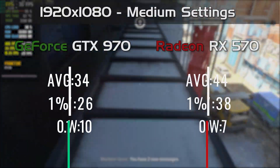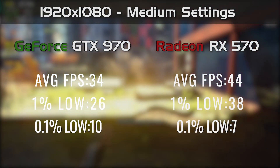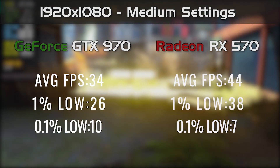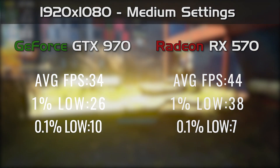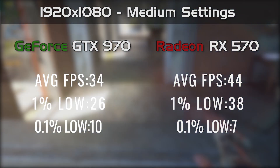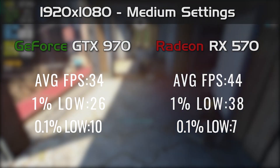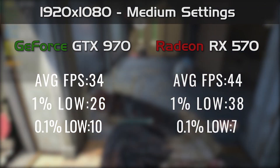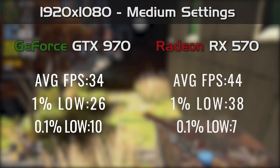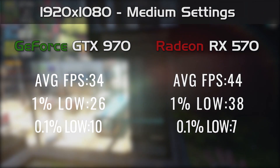Moving on to a very recent title with Dying Light 2, not really shining with performance on either of these GPUs, but we finally have a clear winner: the 570 getting 10 FPS more on average, with the framerate mostly at around 40. It's quite hard to benchmark open world games and do the exact same thing twice, but the experience was much better with the RX 570. The 970 did drop under 30 FPS on a few occasions, so it's definitely not well optimized for this game — at least not as good as the 570 is.